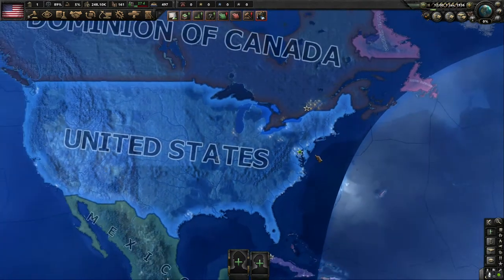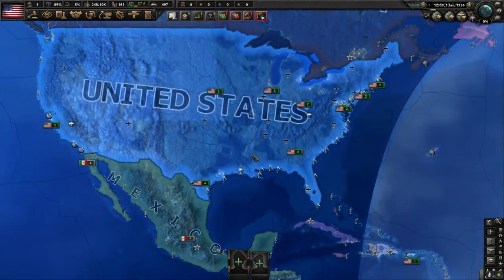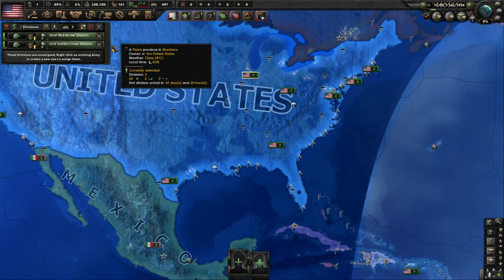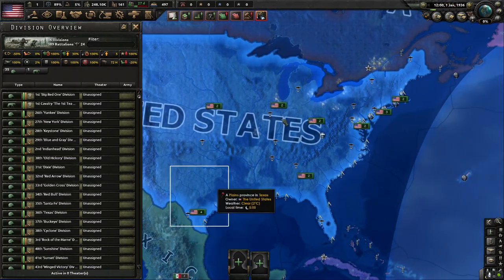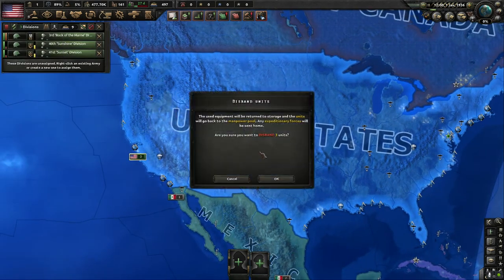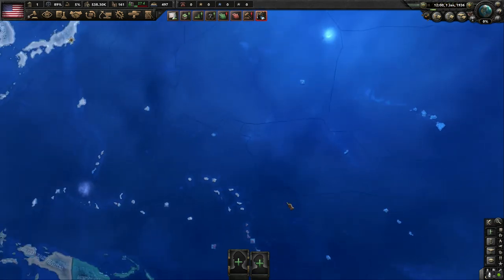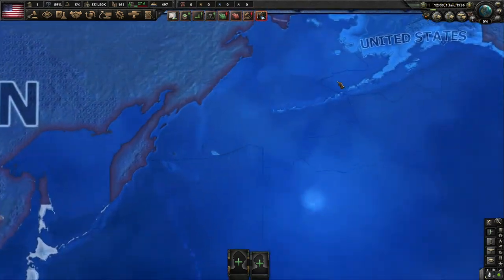Here is our great nation and her assorted colonies that we don't talk about very often. First things first — you'll notice we have all these guys running around, and I believe they're National Guard divisions. We need to get rid of all of them; they suck. We need to get the equipment and manpower back into our pools. We can build better divisions. We're not at war and won't be for several years, so we can just drop everybody.